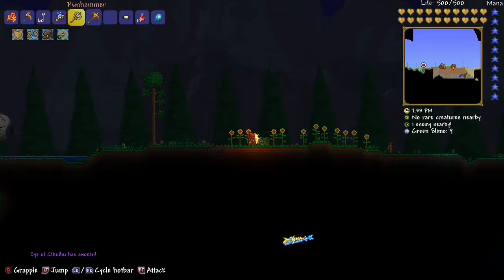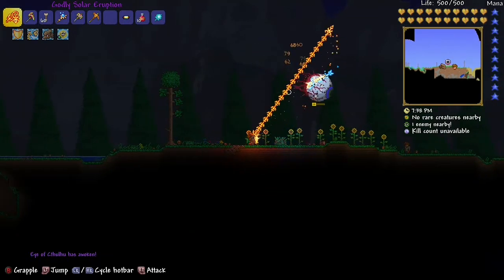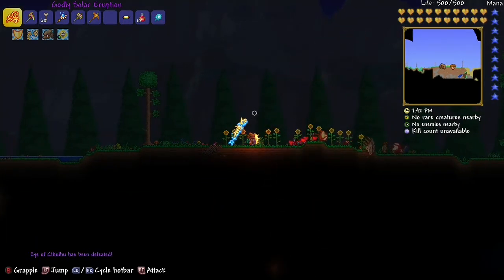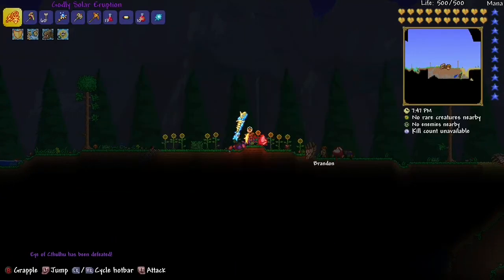Then you just summon it — you just press on that eye like how you would attack, like RT. That's it. Yeah, you just got destroyed. You can only summon it at night.